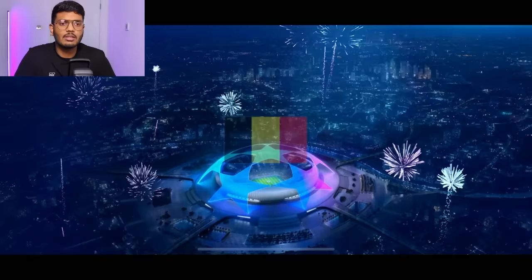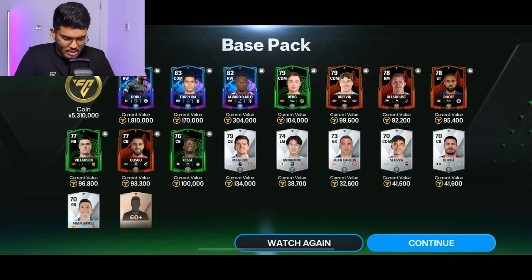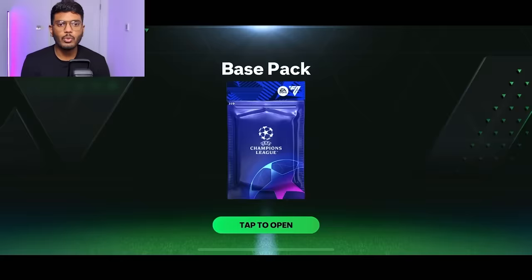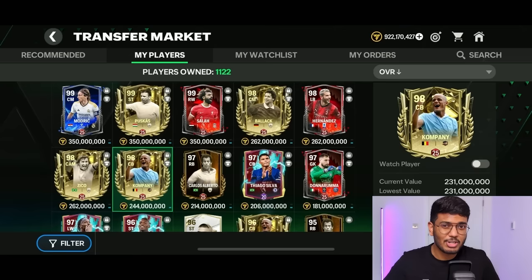Still haven't packed a single Mascherano. Belgium right wing — Jeremy Doku! And 5.3 million coins — nice. Come on, an icon — nah, but 5 million coins is decent. Next 12,500 FC points — 6 million coins. We'll take that any day.